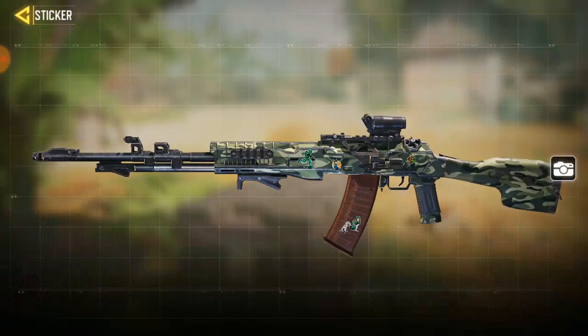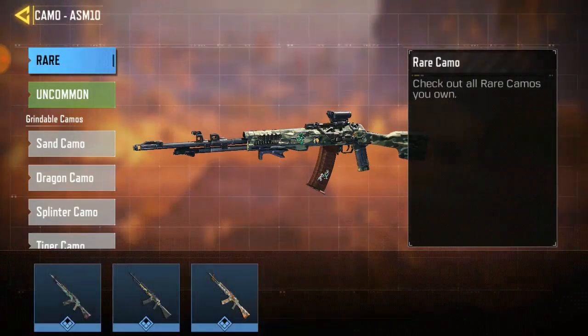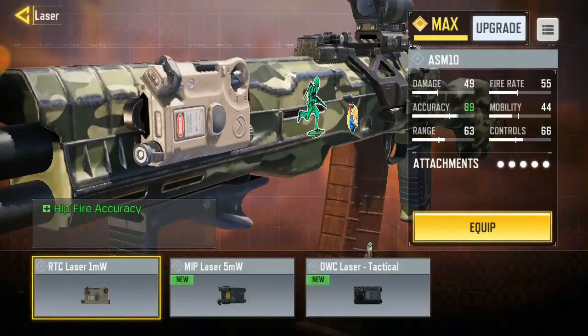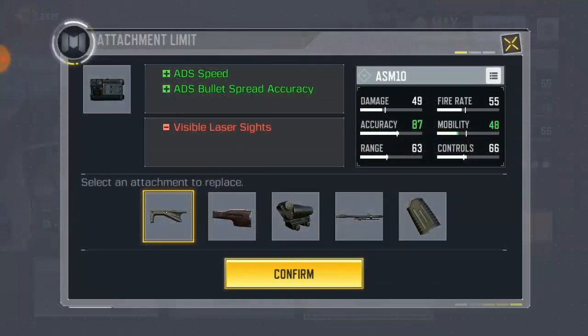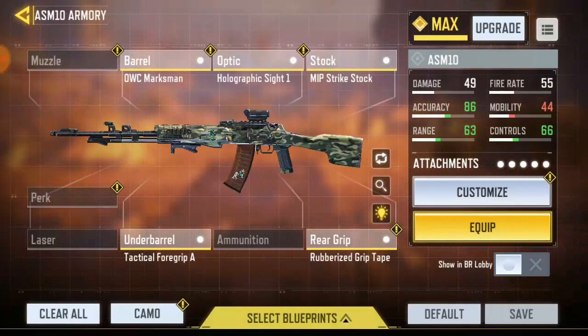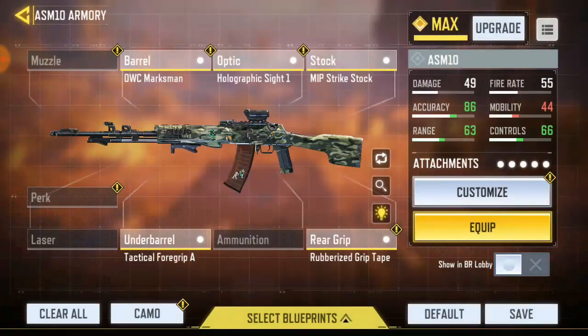I placed that one, so we've got four stickers left. You can go ahead and check it out and add every sticker you want. If you want to make some changes, you can — but don't forget that changes will require replacing one attachment for another because you can only have five attachments per weapon. You can't make use of everything. Once you're done, go ahead and save it. Let's save the ASM10 — perfect.